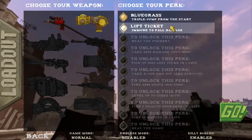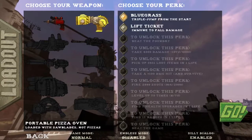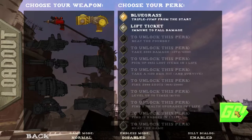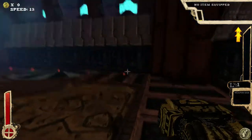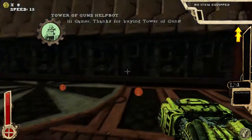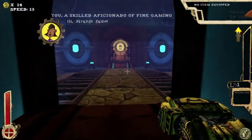Triple jump from the start seems good. We are using the portable pizza oven — this is a gun that shoots saw blades — and we'll hit go. So you shoot things, you get experience, and you level up. You try and survive for as long as you can. It's pretty fast paced. You have some stats; we are only speed 13 and that'll increase.